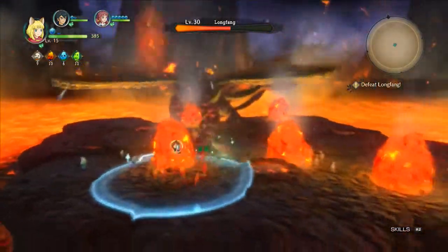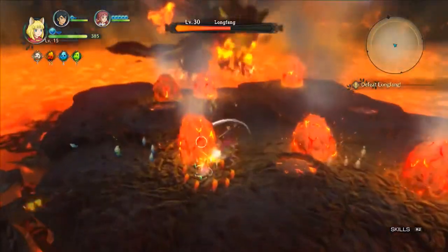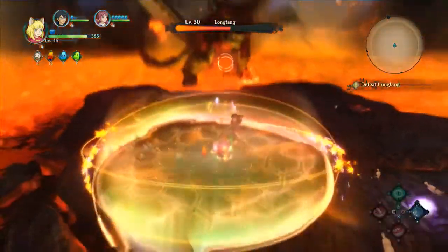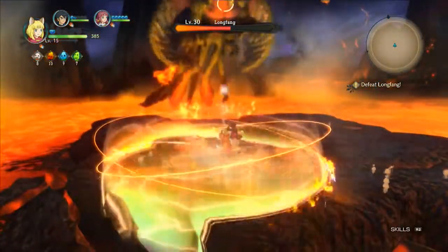Once you take out those red rocks — is that what refills the blispheres? Yeah, any time I destroy one of those rocks, three little orbs will pop out.